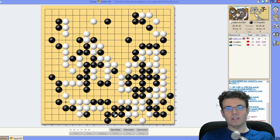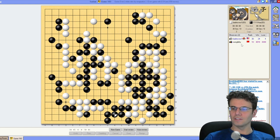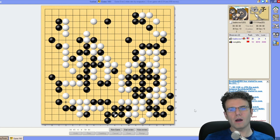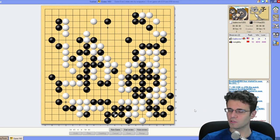We did it! The C-line challenge has been defeated — granted only at the three-stone handicap level. Maybe we have to try it at the four-stone level. Yeah, we did it — that only took two tries. All right, I have to take a deep breath and drink some celebratory tea.